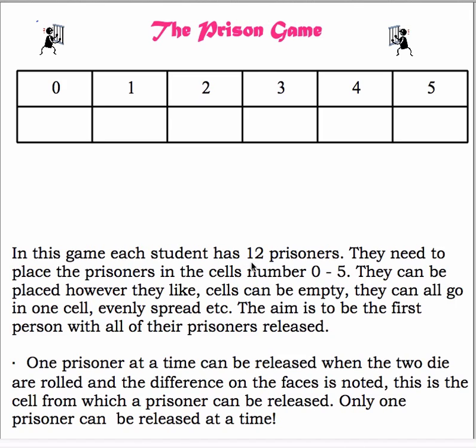What happens is each person has 12 prisoners and they need to put them in these cells. They can be placed wherever you like — cells can be empty, they can all go in one cell, evenly spread, etc. The aim is to get all the prisoners released. One prisoner can be released at a time — that's very important. When the two dice are rolled and the difference of the faces is noted, this is the cell from which the prisoner can be released, only one prisoner at a time.